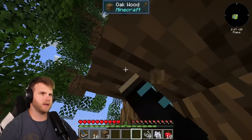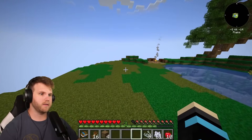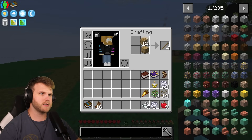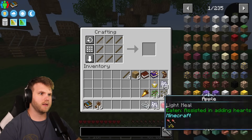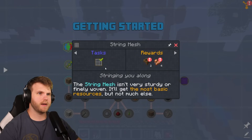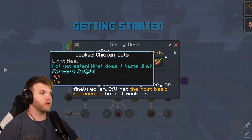Now that I have the wood, let me turn it into planks and then sticks. Let's make a crafting bench, place it right here, then craft the sieve: sticks and one string in the middle — we made a string mesh! The string mesh isn't very sturdy but it'll get the most basic resources. We got a wooden hopper and cooked chicken cutlets — nice. Let's grab more wood and make two chests, since the wooden hoppers can help extract materials, like putting gravel or sand through to get different drops.